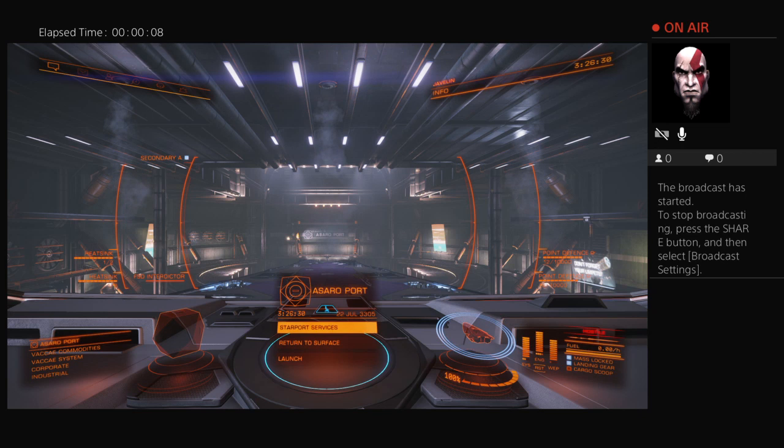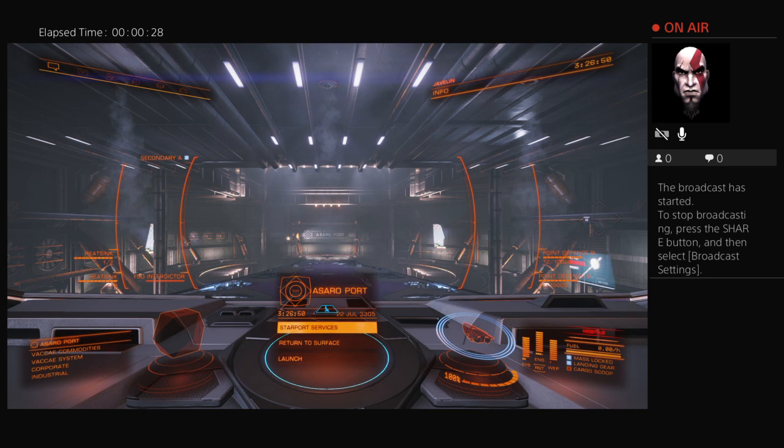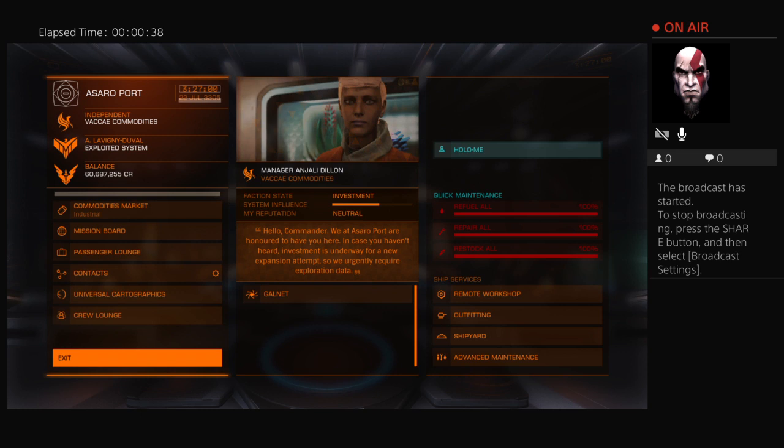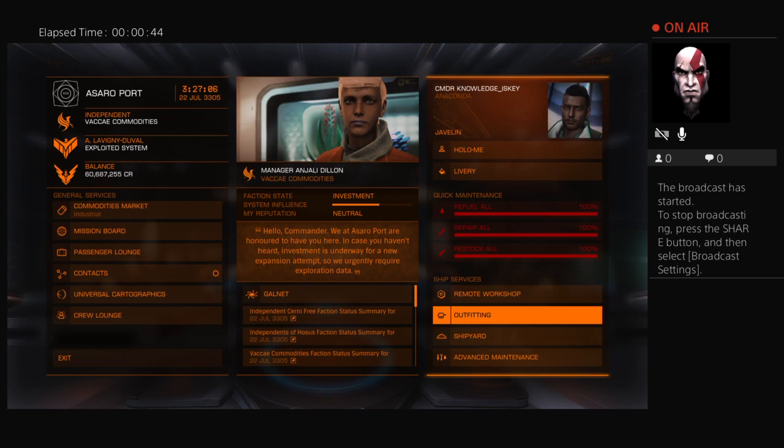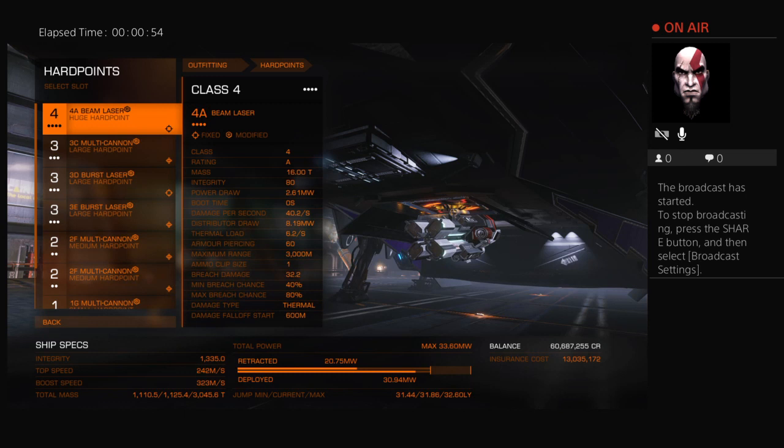Knowledge is key. Right now we're on Elite Dangerous — I'm going through a quick momentary adjustment to show y'all how I get millions fast. As you can see I'm already up at 60 million. I'm in the Anaconda. My rebuy cost is 13 mil. A lot of my stuff is modded. The only things I actually need right now are my grade A hull — a 1A hull — which can vary from 1A, 1B, and 1C, but once you get one of those you know that'd be pretty good.